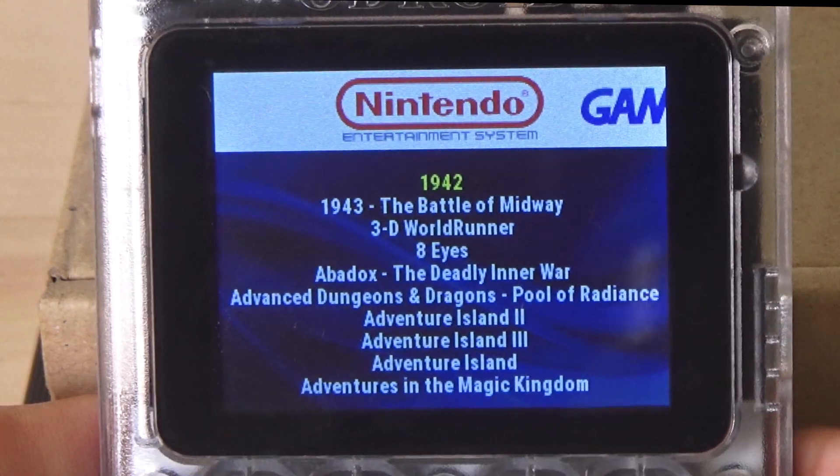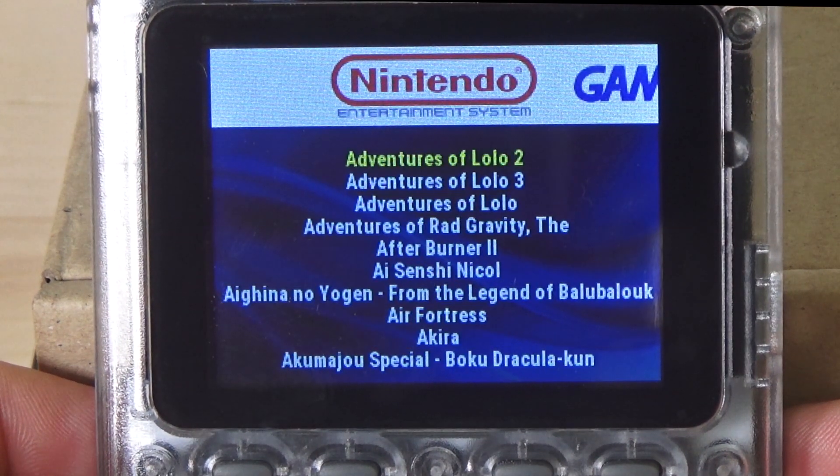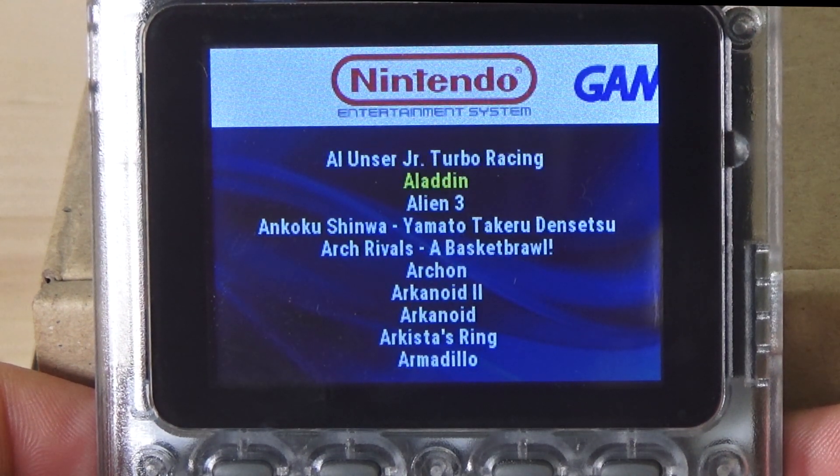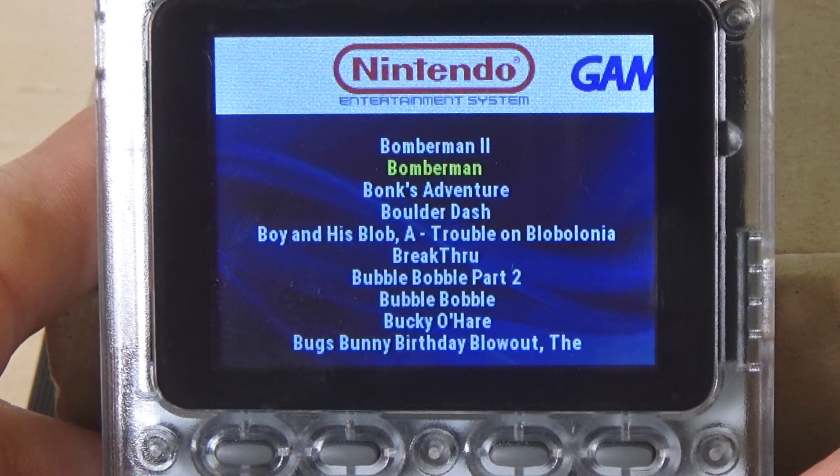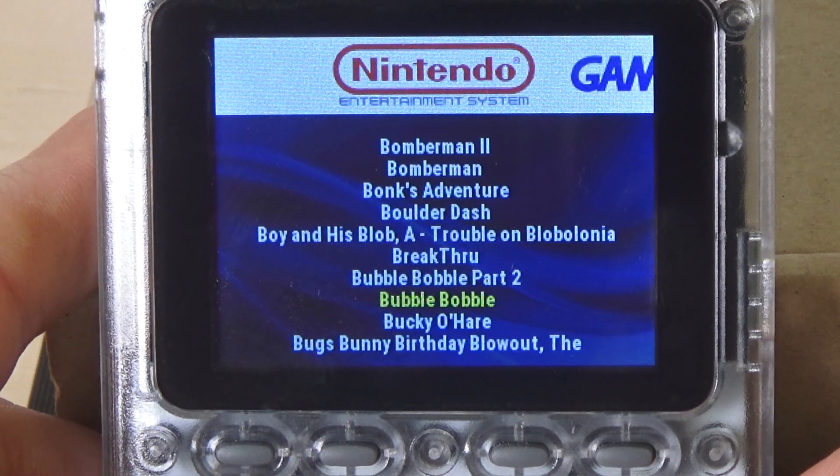Alright, so I'm going to go to Nintendo here and we're going to take a look at a game real quick. Let's go into the B's — skipping to reserve sanity. Where are you, Bubble Bobble? There we go. Hit A and start it.